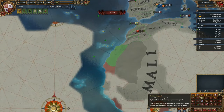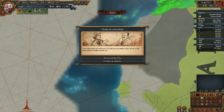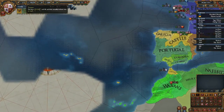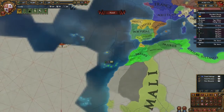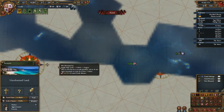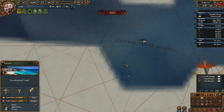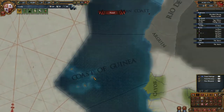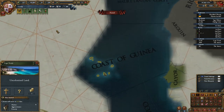Rio de Oro — is there lots of natives here? Yes there are, probably need to take care of them. Now I'm losing lots of money — not lots, but quite a bit. Excellent, now I'm earning money again. But I should plop down another colony — is this an island? Let's grab Cape Verde.